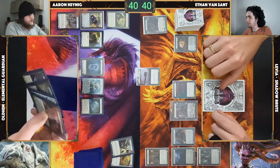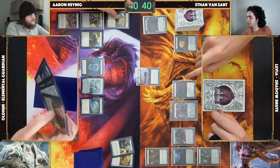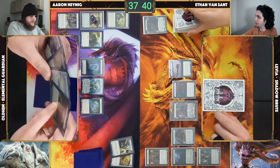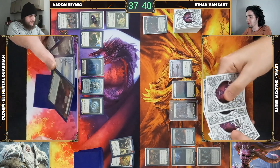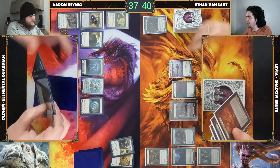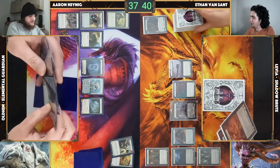No blocks, nothing — take three. Draw four: one, two, three, four. Oldhim doesn't block, that means they can probably use their whole hand for a Pummel play. Tunic ticks up — disgusting.